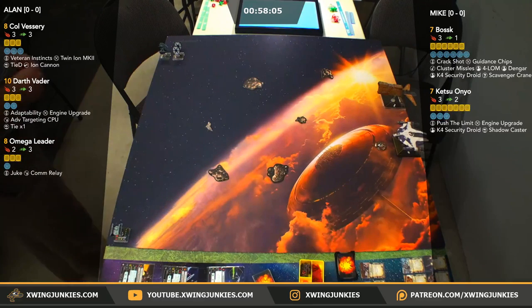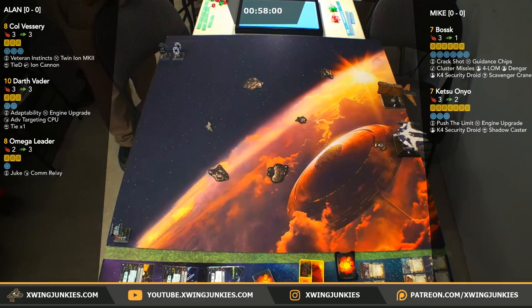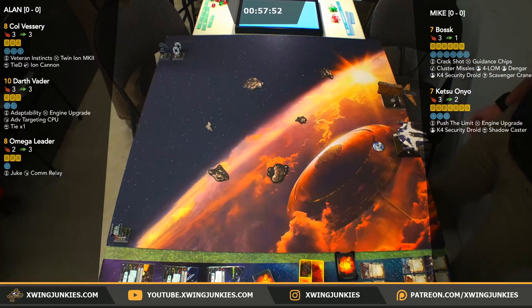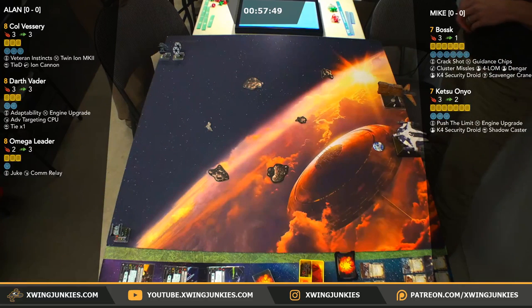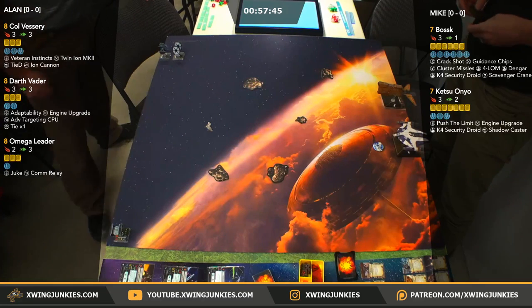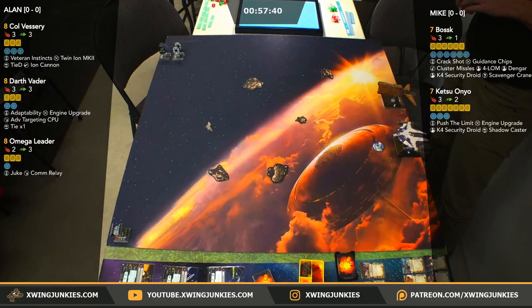We're up to 15 viewers already. So he's going to adapt ability down to 8, which is really useful because now he can fire all his ships at the same time, which lets Alan choose who's going to shoot in what order. A little more efficient as far as firing goes, considering he doesn't need to be 10 versus 2 PS7 ships.